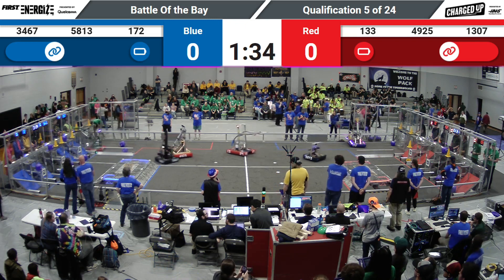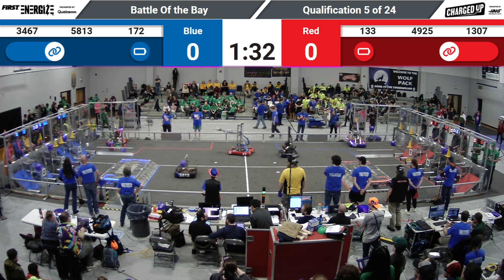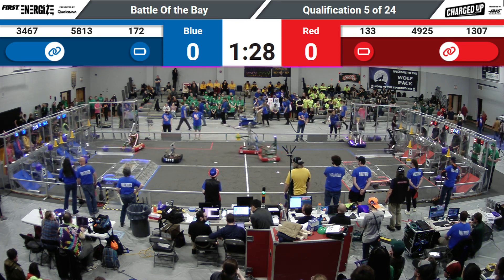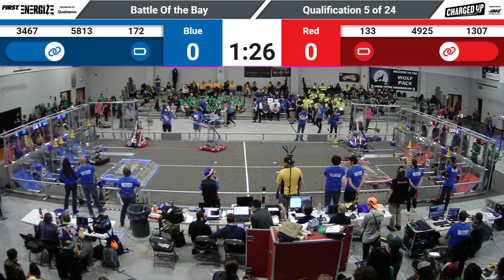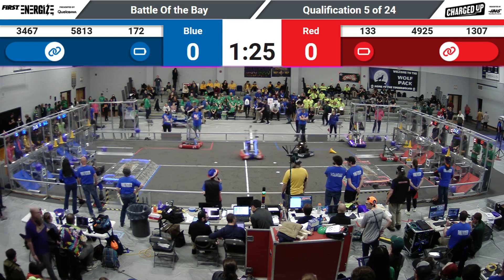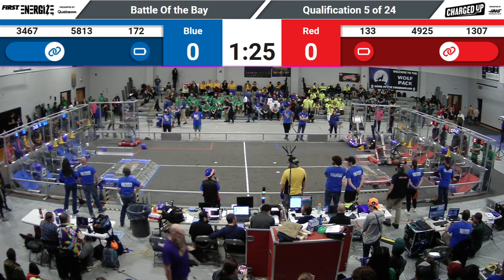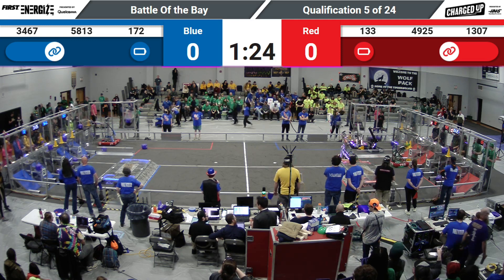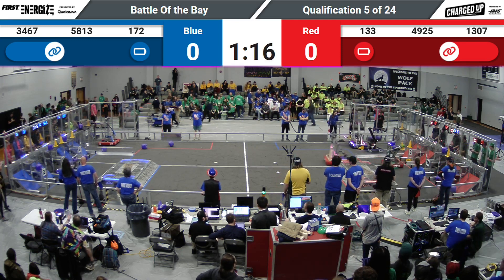5813 Morpheus grabbing a cube from the ground on their human player station and headed back towards their community zone, tossing that cube towards the hybrid node. 133 Burt carrying that cone across to the Red Alliance side of the field looking to score some points for their alliance. 4925 The Resistance coming to help them with a cube in hand.